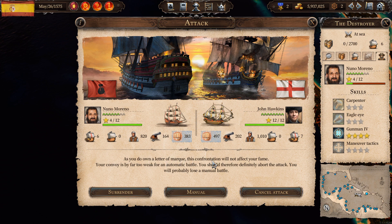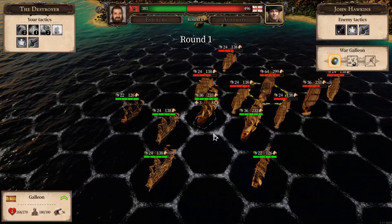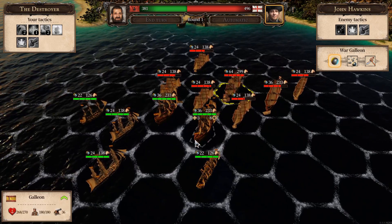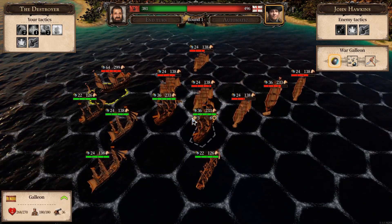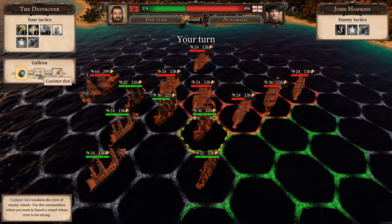We're attacking John Hawkins near his territory. We own a letter of marque so this confrontation won't affect our fame. However, the game warns us: our convoy is far too weak for an automatic battle and we will probably lose a manual battle. We might lose this, but we're going to give it a go manually. If we surrender, we lose all our ships. He has seven ships, we have six. We choose manual attack.